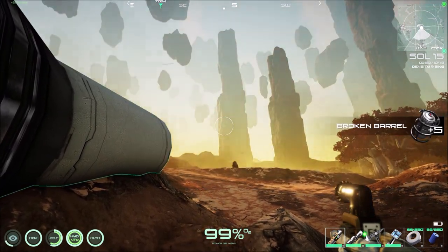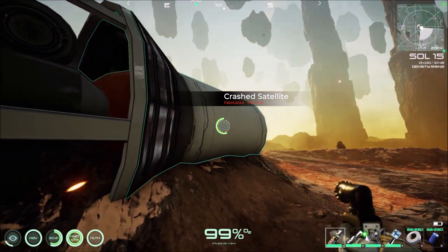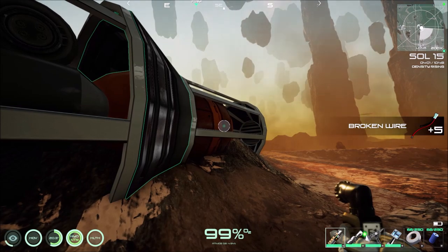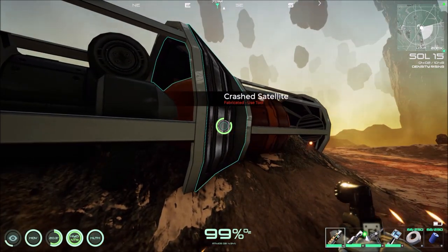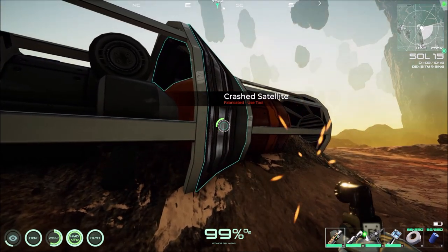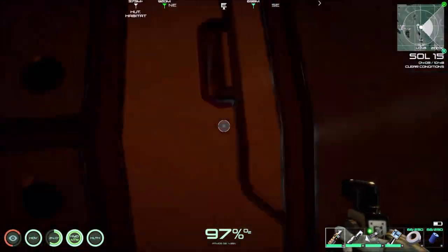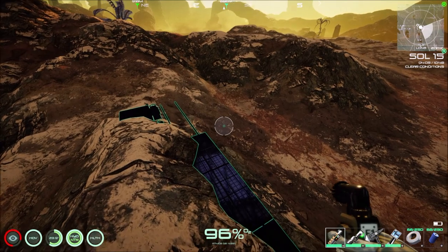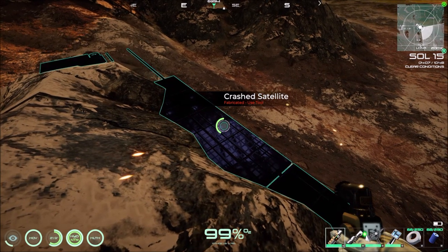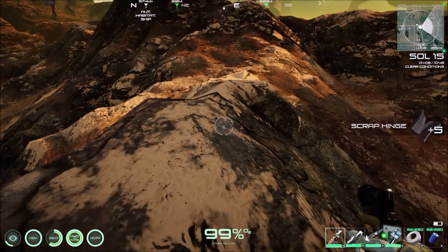You always want to grab these. The barrels aren't so good but the chips - those things are expensive. Hopefully we'll get a chunk of wire if we're lucky. Because now all it takes is wire and the broken chips to make good chips in our crafting table.